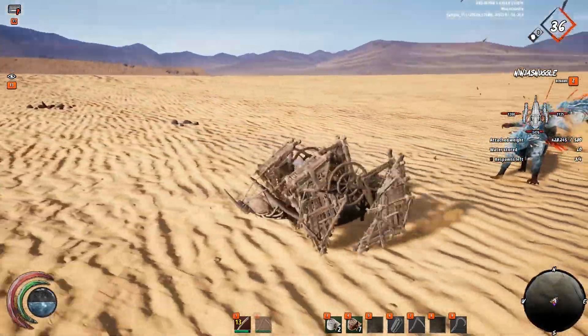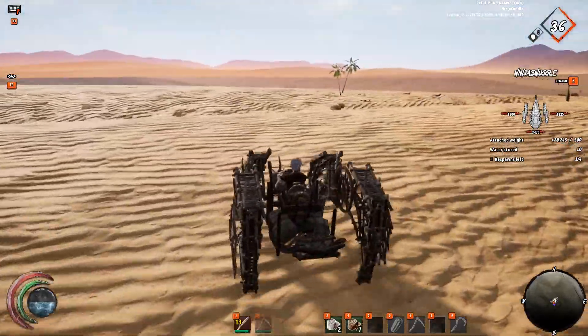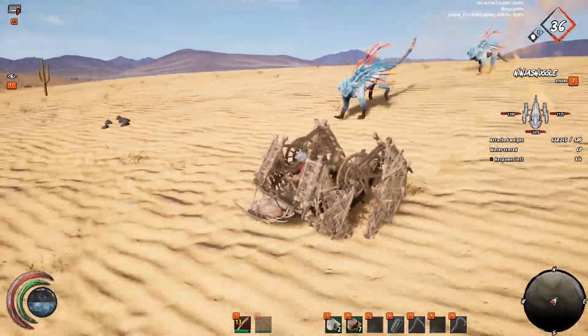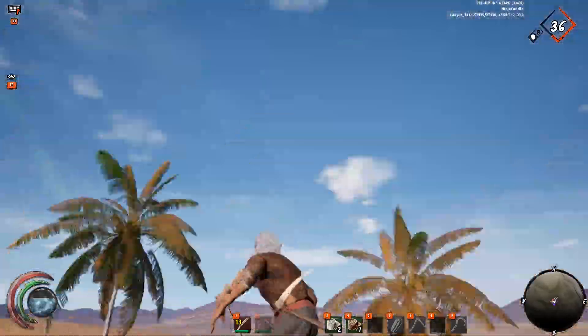Out here in the desert, all I have are some trees to use as grappling points, and that's what I'm going to use to capture these nerf. I'll grapple up onto the tree and jump on their back. Hopefully I can just fight one at a time at this point.